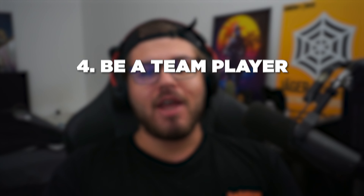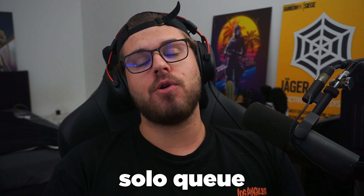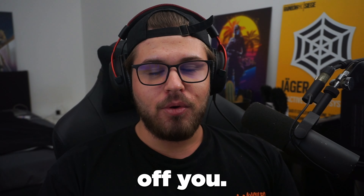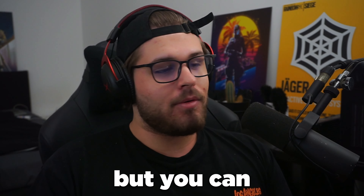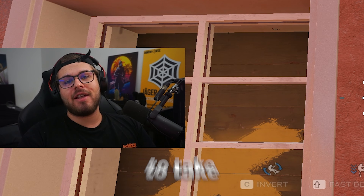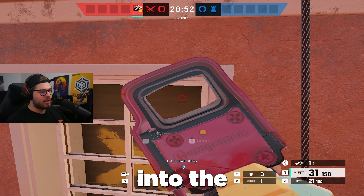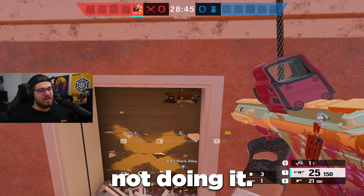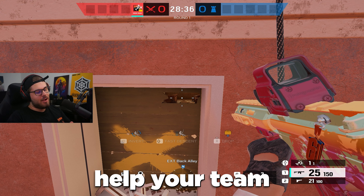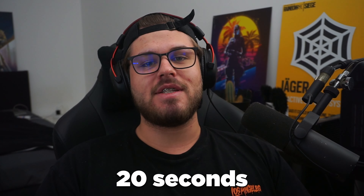Onto point number four: playing with or off your teammates. One easy thing you can always do is play for crossfires with your teammates. If you're in solo queue and teammates aren't playing well off you, push from the opposite direction — push enemies toward your team or catch players your teammates are pushing away. For example, if your team is struggling to take the piano site on Cafe because there's a Mute jammer on the red wall, go to the south window, shoot a hole in the barricade, and destroy the jammer. Stop rushing alone in the first 20 seconds and play with your team.